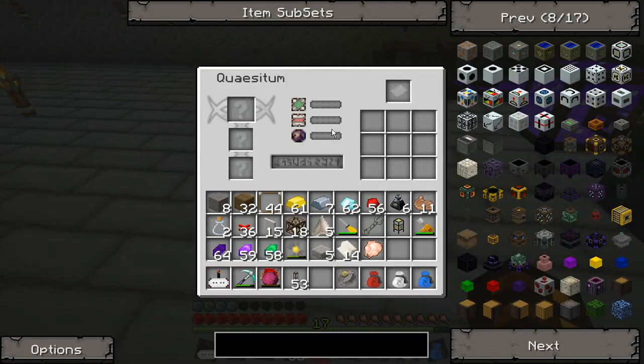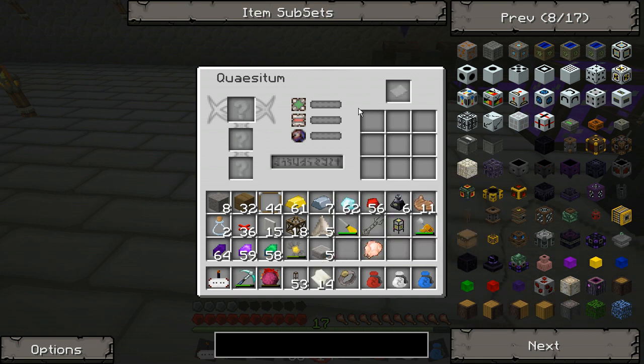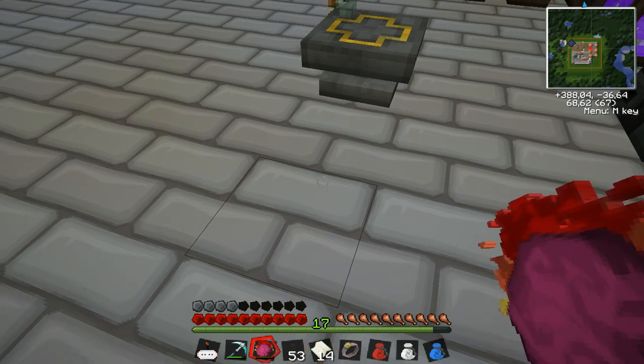So the research system in Farmcraft 2 is based on 3 stages. First you find some research, then you have to research it again to find out what it is, and the third stage reveals what item it is. You can lose items. These 2 slots are to boost your research to make it more successful, because you can fail your research and then you lose your items. Papers are placed here where your research is done, making scrolls. So let's just make a lot of paper here.